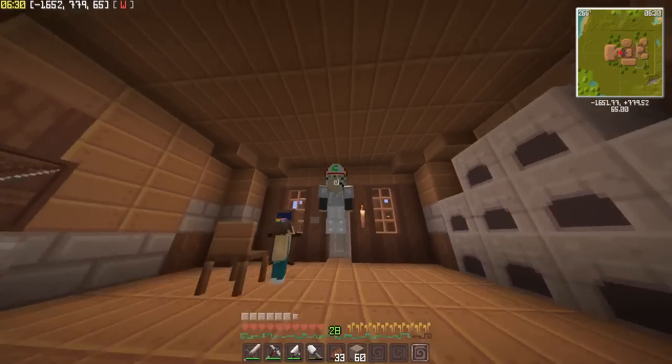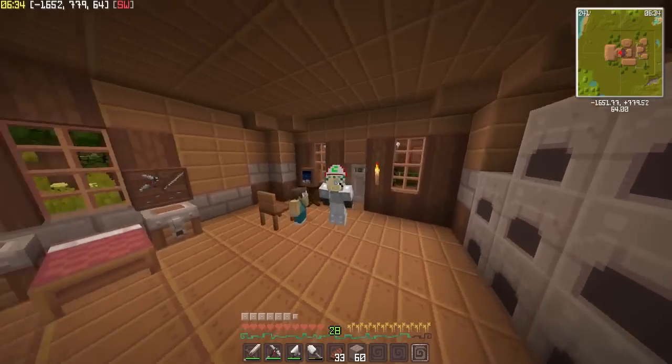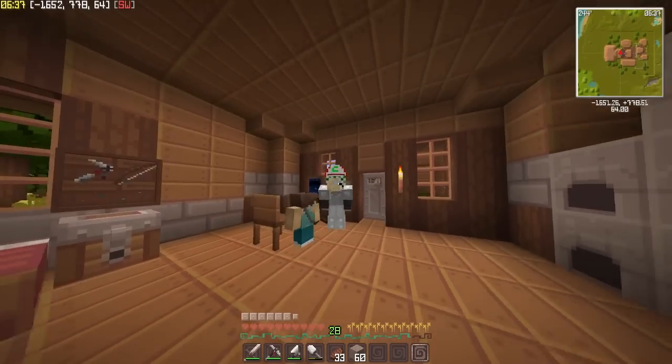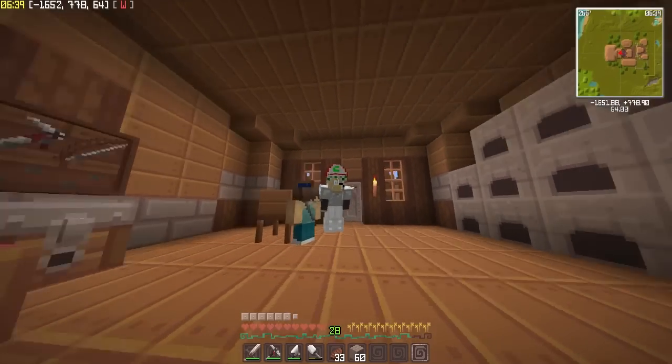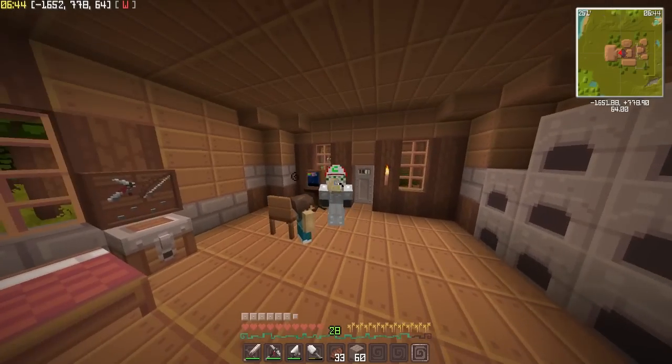It is me Hannah, and welcome back to another episode of Daisy Craft. So we're on like episode 6 or something, and here's our daughter. That looks like a boy but it's a girl because she's got hair at the back there.